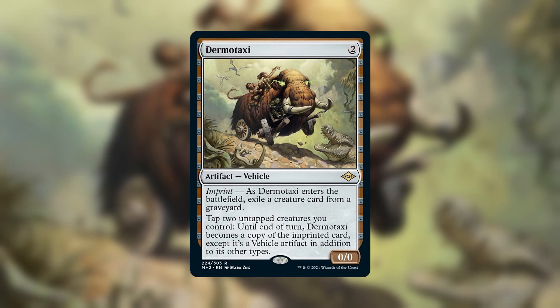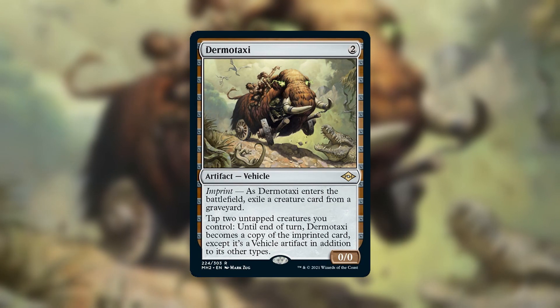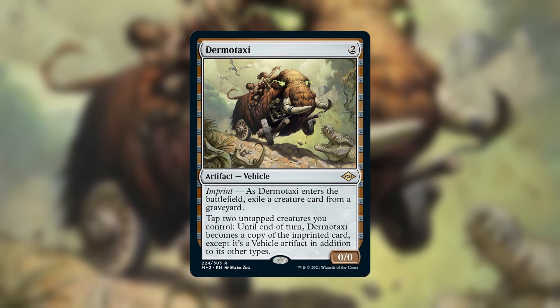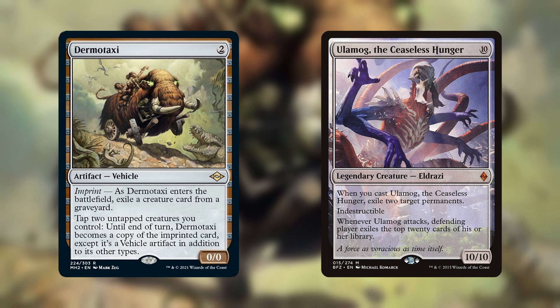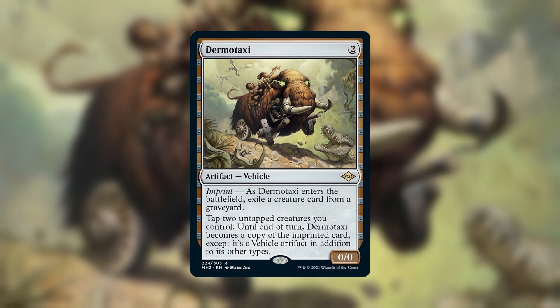Last up, we have Dermotaxi, a bus made out of a dead mammoth. Even though this card has the vehicle type, it doesn't have a traditional crew ability. Instead, when you play it, you exile a creature card from a graveyard, and then you can tap two creatures to make the Dermotaxi into a copy of that card for a turn, but it's still an artifact vehicle. The easiest thing we can do with this card is discard some giant creature like Ulamog, then play the Dermotaxi and hit people with it. We can also use this to get around ETB effects for cards like Phage the Untouchable. But I don't want to just use this card as a weird reanimation spell, so I found two ways to utilize Dermotaxi's ability even better.